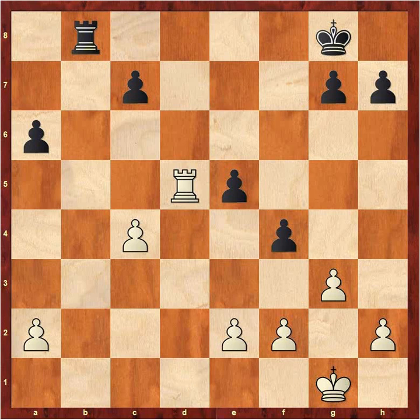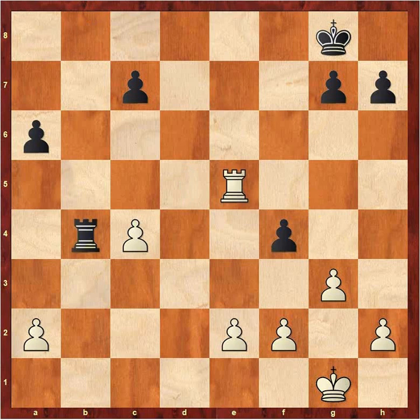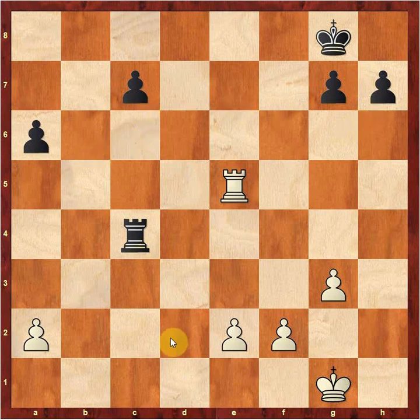Black plays Rook to B4 — this is not the right move. Better is to take, take, and play something like E4. The problem with Rook to B4 is that it allows White to take on E5, Black takes, then White grabs this pawn. Black has three pawn islands and White only has two — White has the better pawn structure. Even though it's not totally decisive, it is an advantage for White.